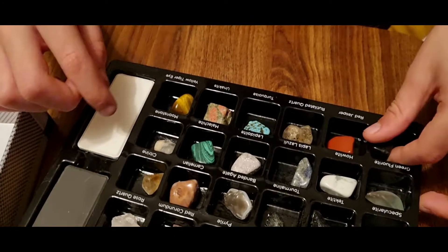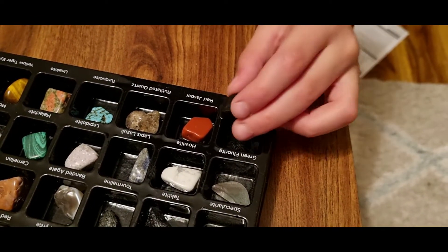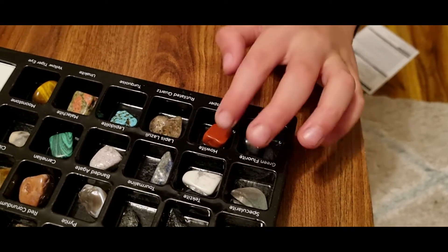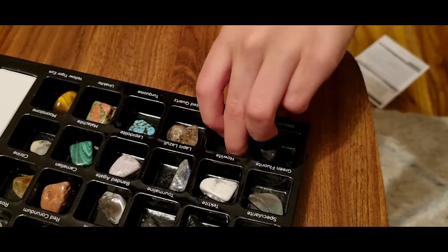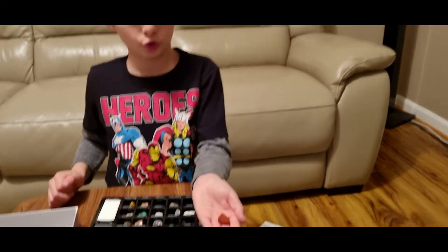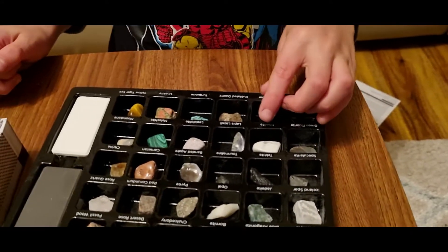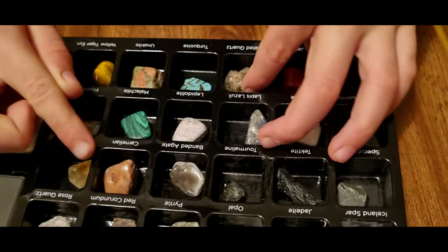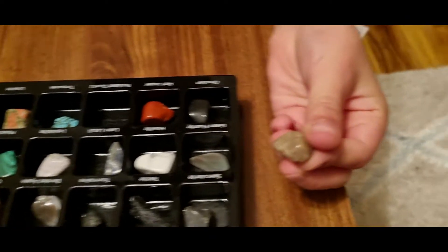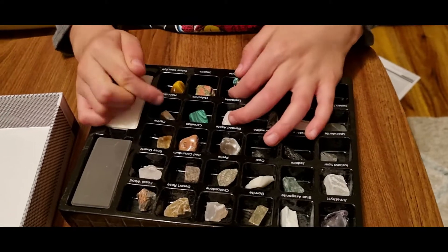Moonstone, Obsidian. Where's Ruby and Sapphire? I don't know. Red Jasper — red, beautiful stone. Rutilated Quartz, Turquoise.